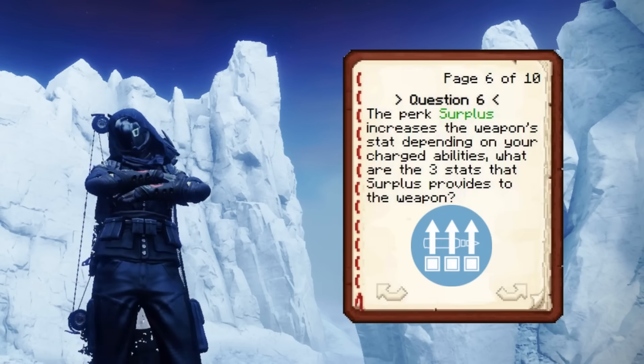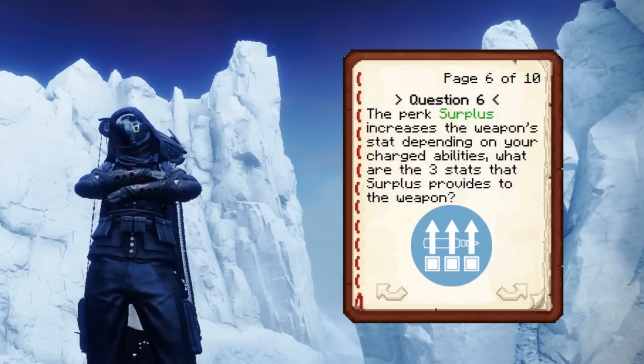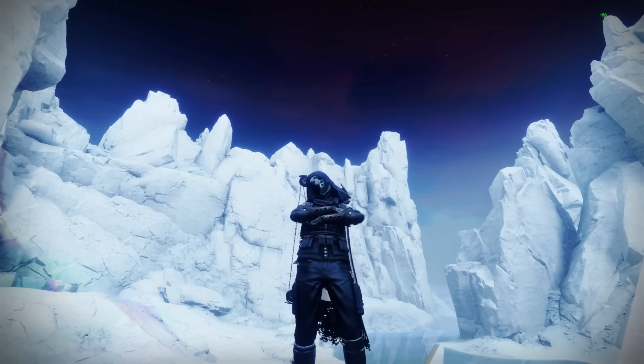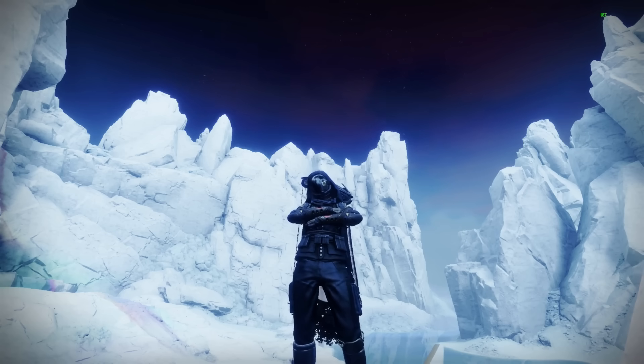Sixth question: the perk Surplus increases the weapon's stats depending on your charged abilities. What are the three stats that Surplus provides? Stability, handling, and reload. Correct. The thought process behind this question was that everybody uses Surplus for the handling, so maybe they don't know what the other two bonuses are.